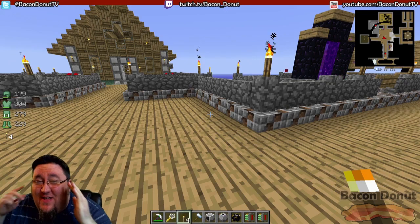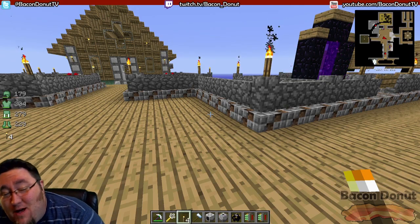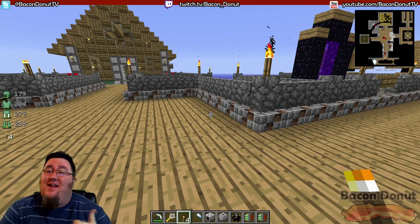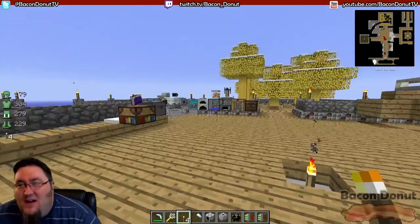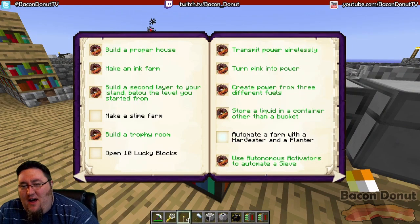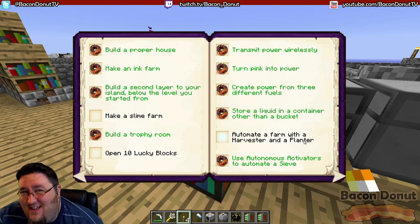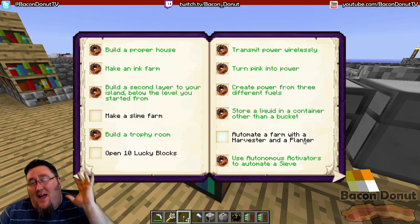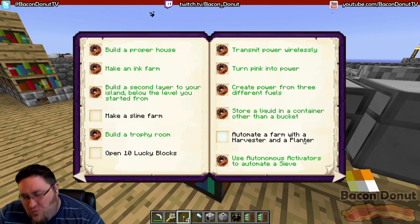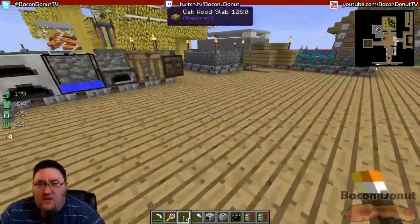Hello everybody and welcome back to another Sky Factory tutorial. Sky Factory is a mod pack that I created, and if you want to know more about it and how to get it, go back to episode one. Today we're going to complete a new challenge: automate a farm with a harvester and planter. This touches into one of my all-time favorite mods, Mine Factory Reloaded — a really great mod.